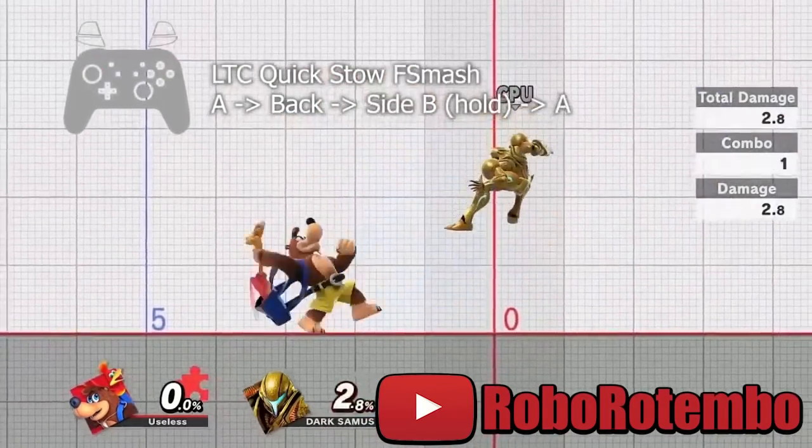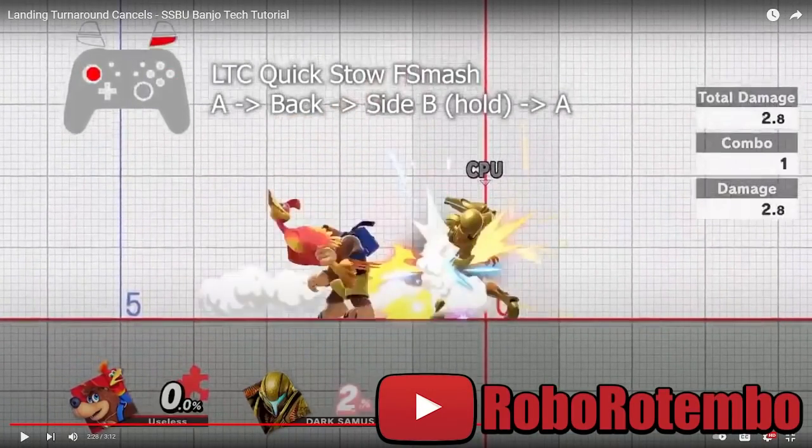Hold on — I'm literally watching this dude cancel into down-B. You know how long it takes for that move to happen? That is stupid. He can literally hit his combo out of anything in the world. It's just not okay. It's funny because he's canceling into the laggiest things in his kit — down-B, forward smash, Wonder Wing — all these moves have ridiculously long startups. And it's so casual, like it just doesn't matter; they're still in hitstun.